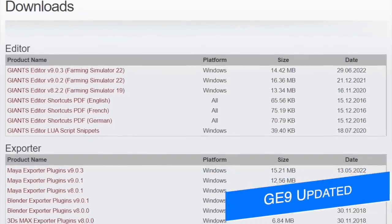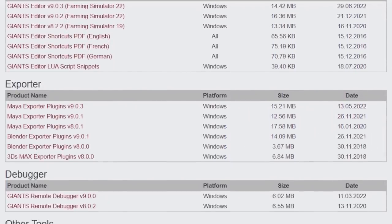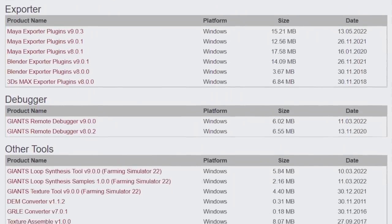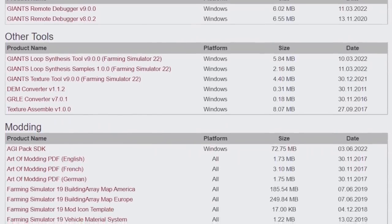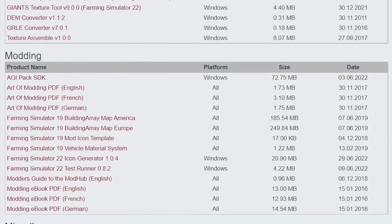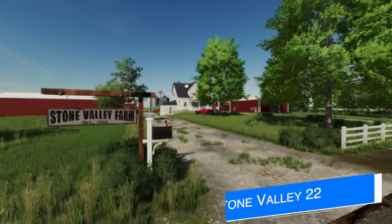We also have more information from Giants — they released updates yesterday to the Giants Editor 9, version 9.0.3, and the FS22 Icon Generator version 1.0.4. These are both tools to help modders get their creations into the game. If you're a modder or you like to modify things for FS22, make sure you update these — they can be found on the Giants Developer Network website.